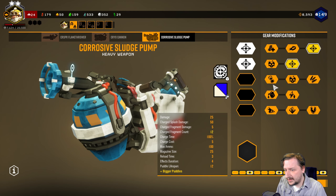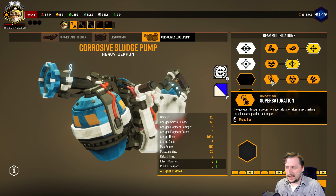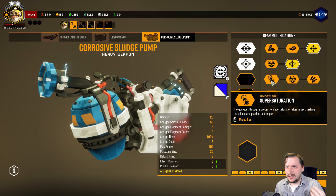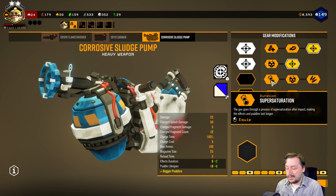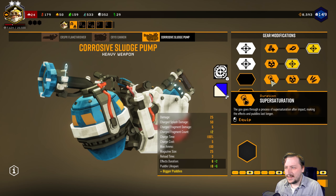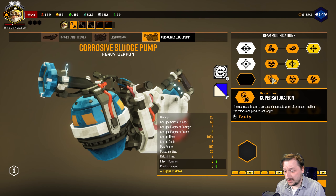For our tier 3 options, we have a slowdown upgrade that increases the puddle's lifespan by 6 seconds and gives the effect duration another 2 seconds after the puddle is done. I like this one. I'm going to be showing a second build that works better in multiplayer than in solo. In solo it works okay, but in multiplayer it works much better. So this one's not bad at all.